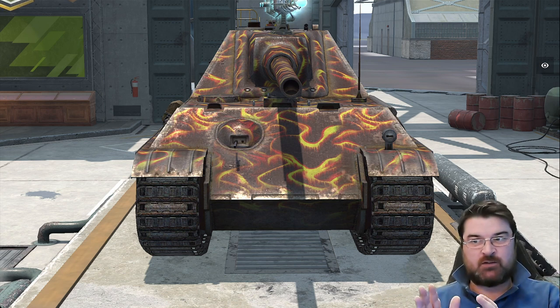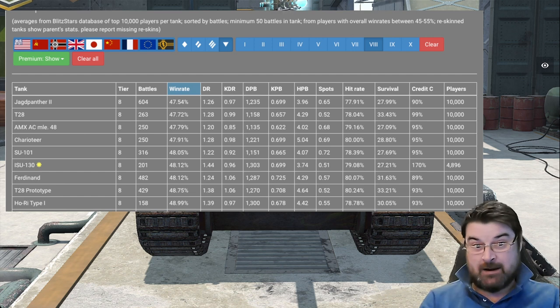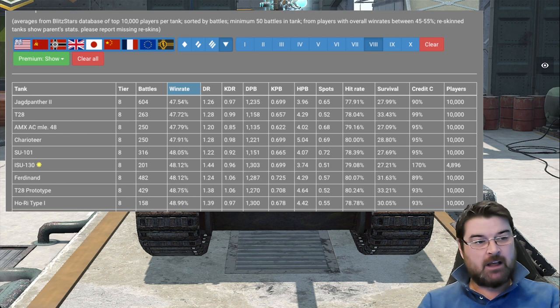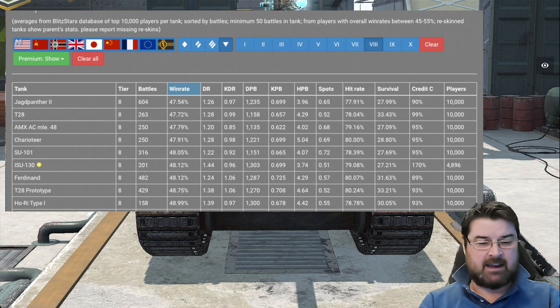This brings us to the Jagdpanther 2. According to Blitz Stars, this is the worst performing tier 8 TD - it's actually worse than the T28, the big sausage with a gun. The win rate on this tank after 604 battles is only 47.54%, with an average damage per battle of 1.2, average kills of just under 0.7, and a survival rate of 27.99%. That's a better survival rate than the AMX AC48 and the SU-101, but it's still not great.